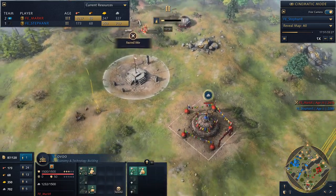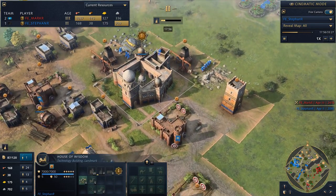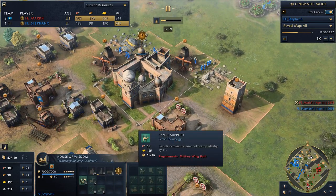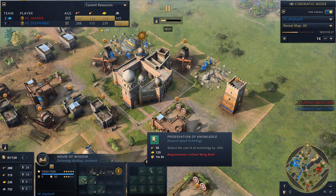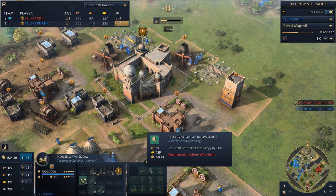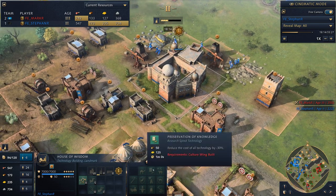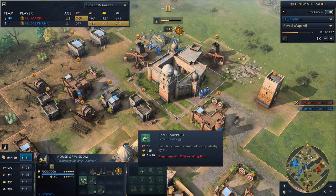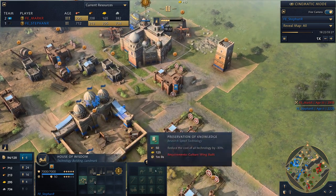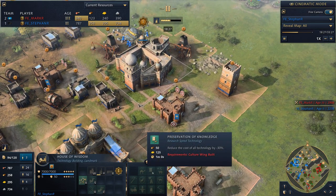Stefan is now going up to the Castle Age with the Culture Wing. The Culture Wing allows him to get Preservation of Knowledge — a really powerful tech that reduces the cost of all technologies by 30%. There are a lot of compelling choices in the House of Wisdom. Do you want the cheaper villagers? Cheaper techs? If you go with the military wing, you get things like camel support, which improves the armor of infantry when near camels. He's going up with the Culture Wing, probably for Preservation of Knowledge.